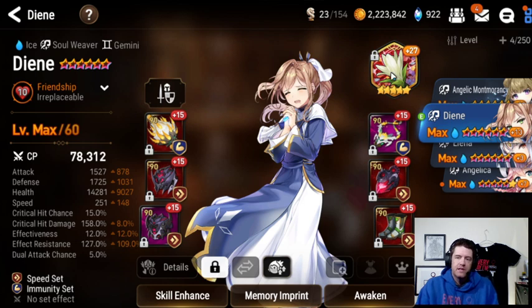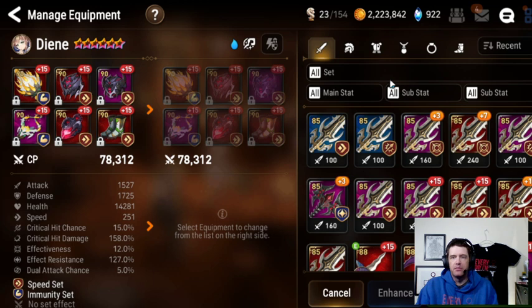In terms of artifacts: because of her skill 1, you can put her on something that heals a little bit more. But I kind of like Rod. She cycles her skills so fast that I really don't mind it.